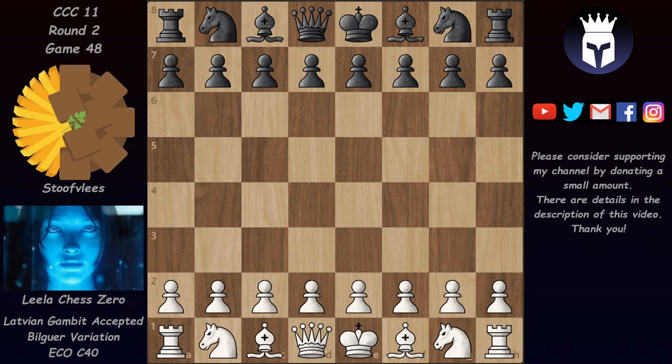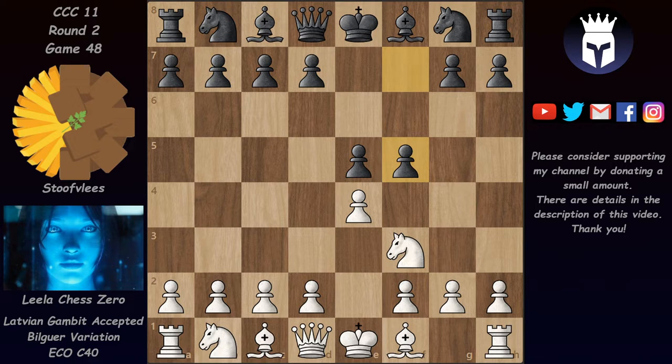We have e4, e5, and now after Nf3 we have this craziness with f5 — the Latvian Gambit. I don't usually make videos of these crazy unbalanced openings, but Lila actually managed to hold this with black in the reverse game. So let's see what happened with Lila playing white here.